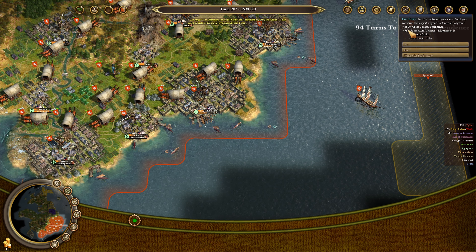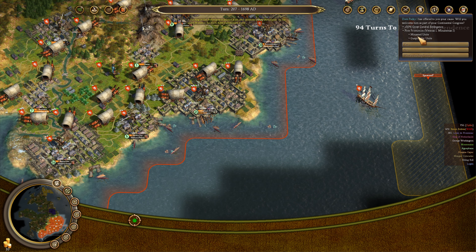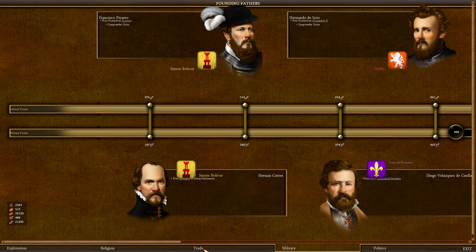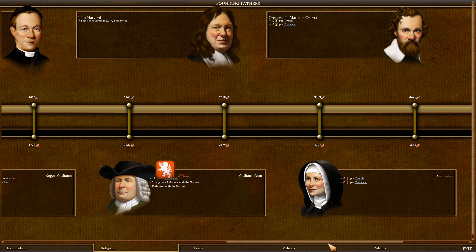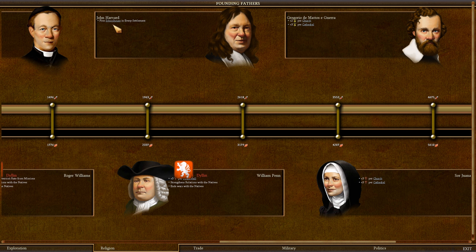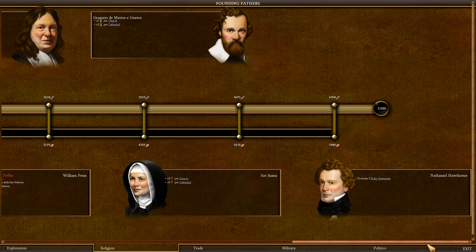Dom Pedro I — plus 50% Great General emergence, all troops get Leader 1 and Minuteman 1. Now that we're done with exploration, military, trade, that leaves us with just politics, which we actually finished too. So there's only religion left. If we build anything now, it should just be religious points. Getting a free schoolhouse in every settlement isn't bad, but it's unimportant. Getting more crosses for every church and cathedral doesn't matter, and getting Liberty Bells from churches doesn't matter either.